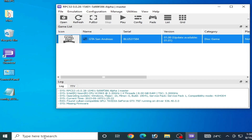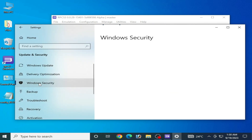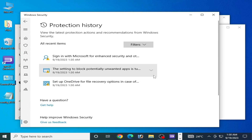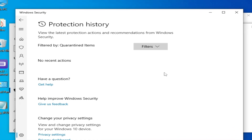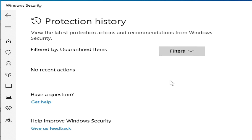Solution number nine: go to the search bar on your Windows and type Settings. Go to Settings, then Update and Security, then Windows Security, then Virus and Threat Protection. Go to Protection History, click on Quarantined Items. If you have any quarantined items there, restore the file — restoring it can fix the issue for your RPCS3.